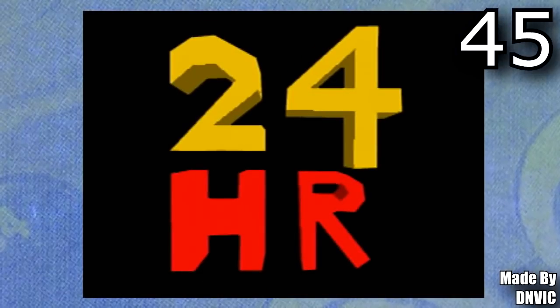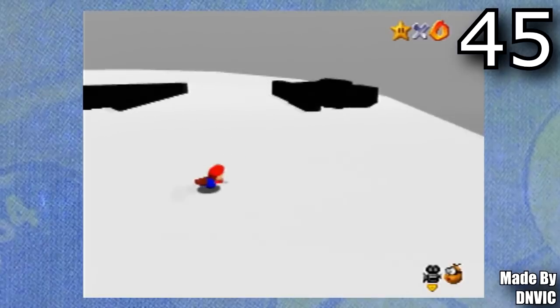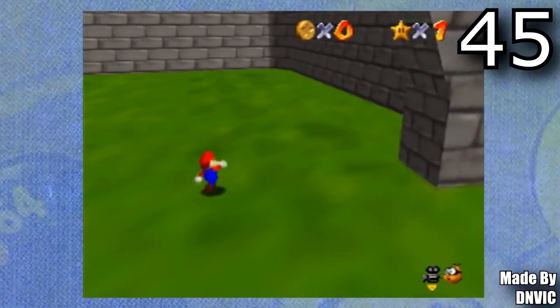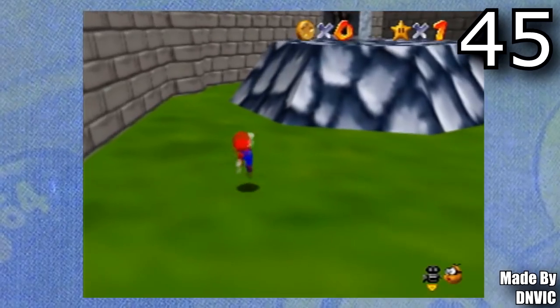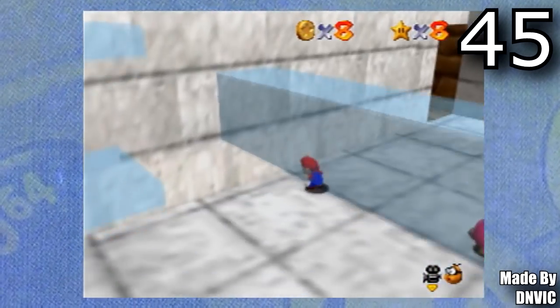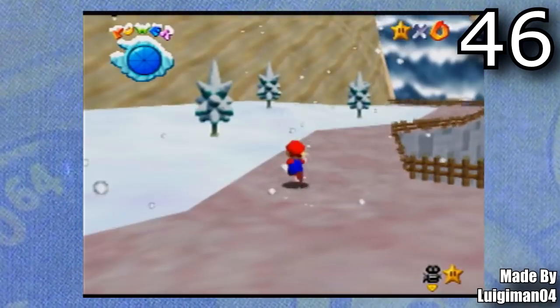This is 24 Hour Hack, made by Dinvik — obviously made in less than 24 hours. For a hack made in less than 24 hours, it has 4 levels and a whole secret area. The beginning of the hack is fairly easy, but the difficulty definitely gets ramped up towards the end, so this is definitely a fun one to play.